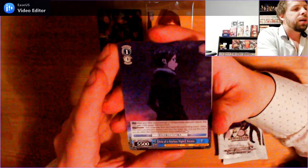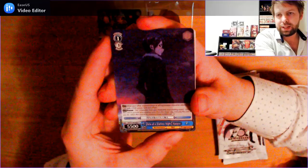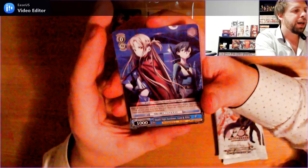Level 1, 1 cost, 5500 power uncommon: Aria of a Starless Knight, Kazuto. I don't know if you can see how it's kind of a dark card. This one's cool — Level 0, 0 cost, 1000 power uncommon: Moonlit Knight Swordsman, Asuna and Kirito. Very cool.